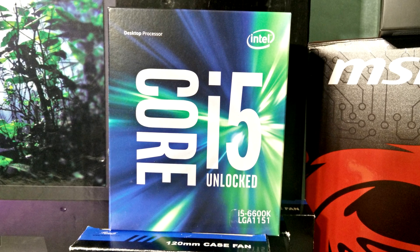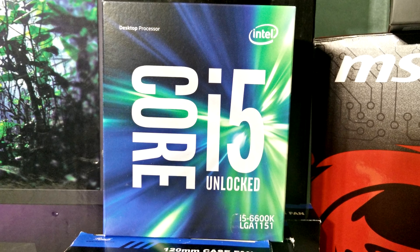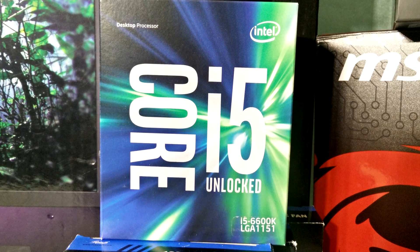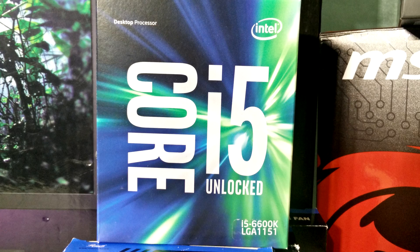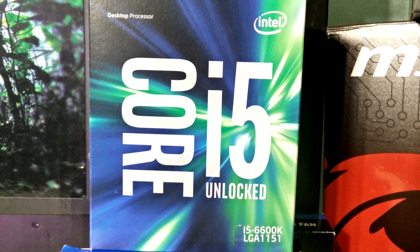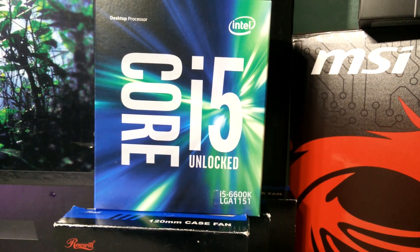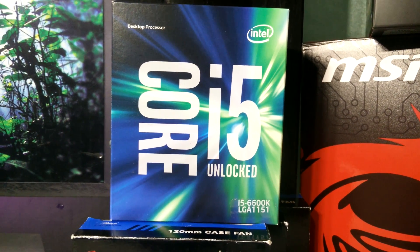Hey, what's up guys, Danny here. Today I'm going to be taking a look at the gaming performance of the Intel Core i5 6600K when overclocked to 4.6GHz and compare it to what we can obtain from its stock speed, which operates at a processor base frequency of 3.5GHz and has a max turbo frequency of up to 3.9GHz when under load.